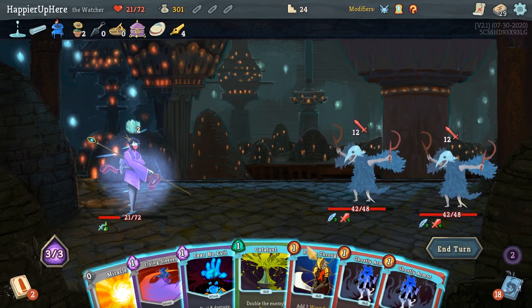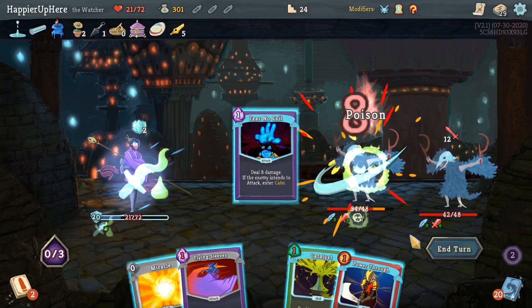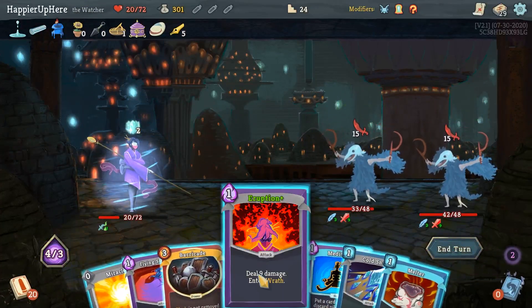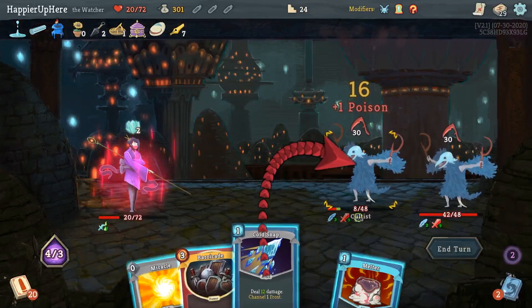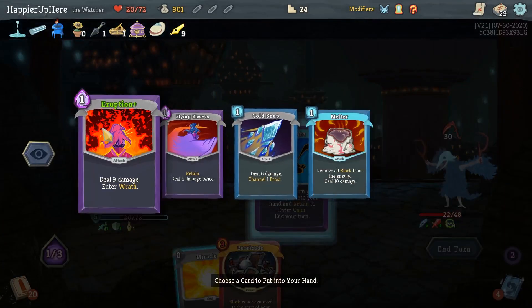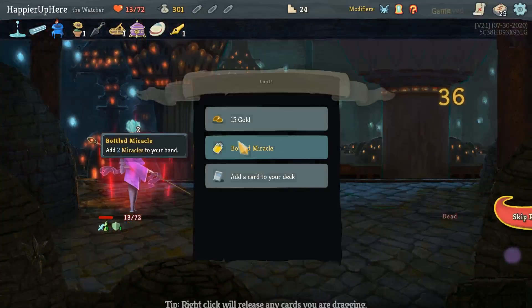24 - Eruption's at the bottom of my deck of course. I have to do double Ghostly Armor - I'll accept a little damage and do Fear No Evil. 30 - it's gonna get harder from here. Luckily I have Meditate. Eruption, Flying Sleeves, Cold Snap - Melter, and unfortunately I'm going to take a bunch of damage because I have to Meditate and can't kill. Then Eruption and Pummel Strike. That was a rough fight - we got a Bottled Miracle and Stagger. Throw is fine.